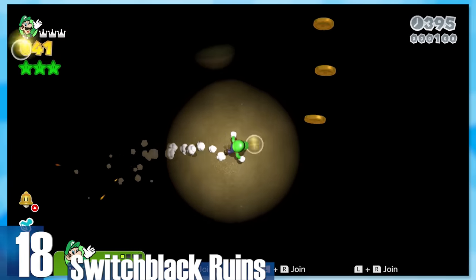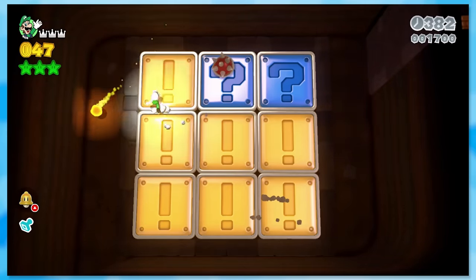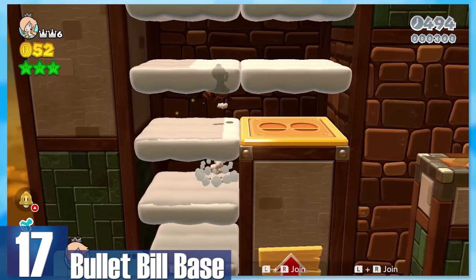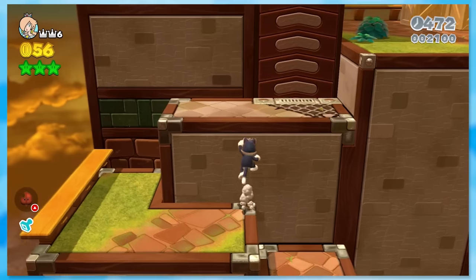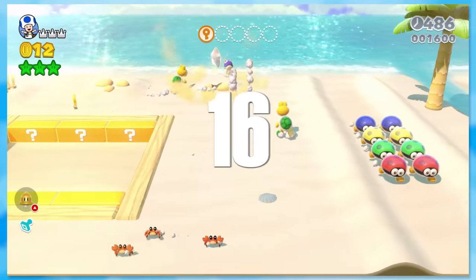18: Switch Black Ruins. Switch panel levels are pretty decent, but this one outshines them all. The change in camera angle makes hitting the panels more manageable, whether that be with a cursor or just moving around yourself. 17: Bullet Bill Base — a vertical base level taken to the extreme. Almost the entire time you'll be climbing, and conveyors will either let you climb faster or slower. Pair that with all the Bullet Bills, and you've got yourself a slapping good time.